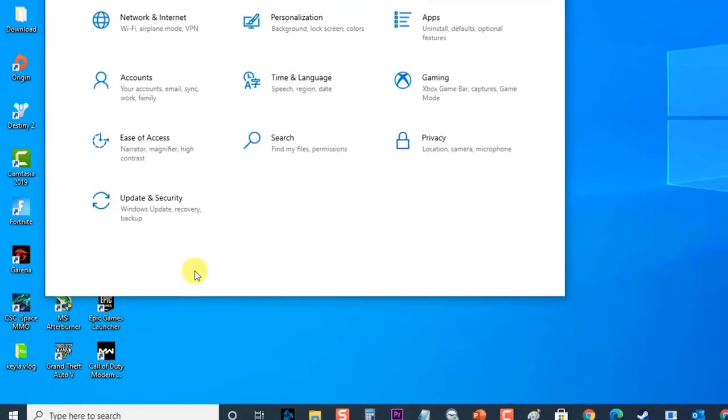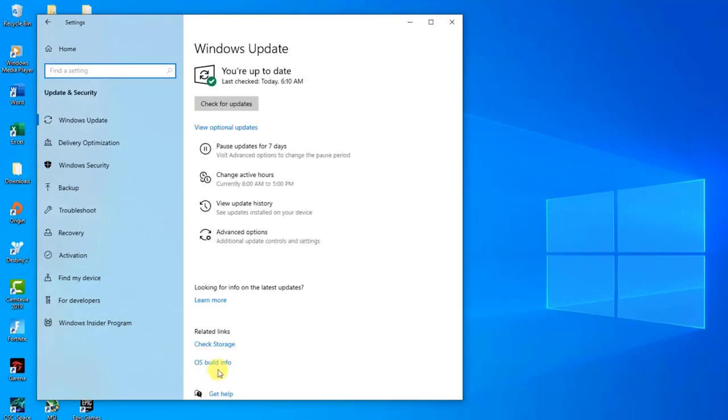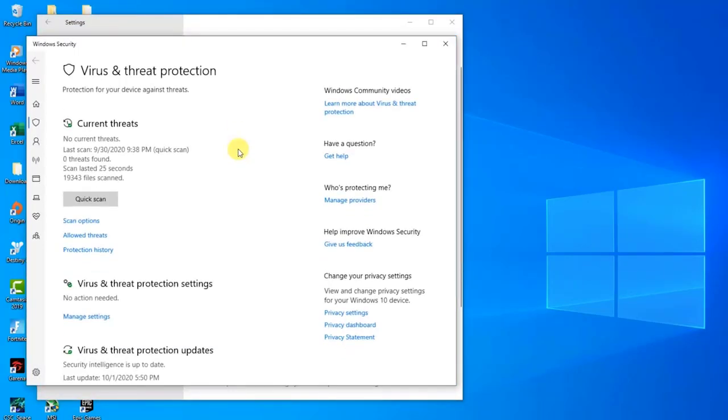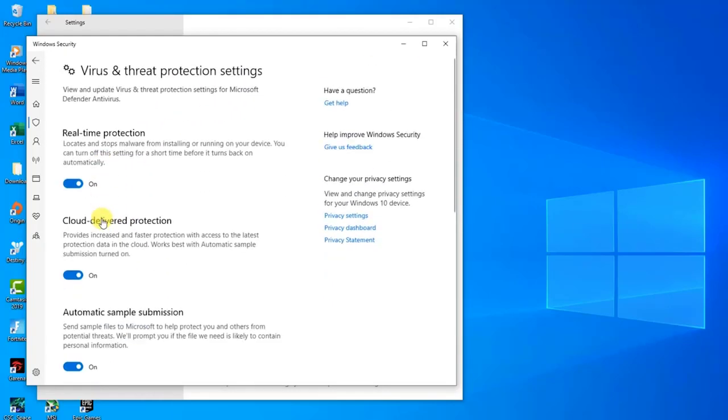At the Windows Settings section, click on Update and Security. Then at the Update and Security section, click on Windows Security located at the left side. Then at the protection areas, click on Virus and Threat Protection. At the Virus and Threat Protection section, click on Manage Settings. Then at the Virus and Threat Protection settings, toggle off Real-Time Protection.